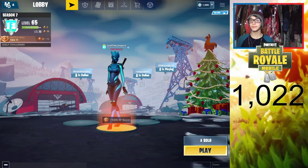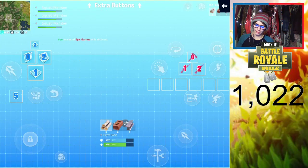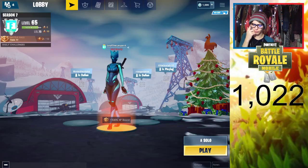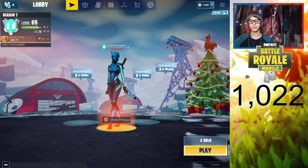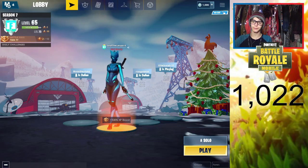So, Epic, if you see this, please fix this, because it's incredibly annoying not being able to fix your HUD easily. Sometimes I got lucky and it was letting me save it, but earlier it would not let me save it at all — it was super annoying. But anyways, hopefully Epic fixes this. If you guys are having this issue too, let me know in the comments below. If you know a way to fix this issue, let me know that in the comments as well. Have a great day, peace out.